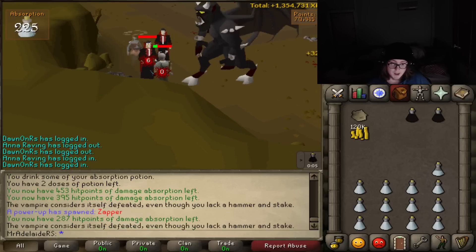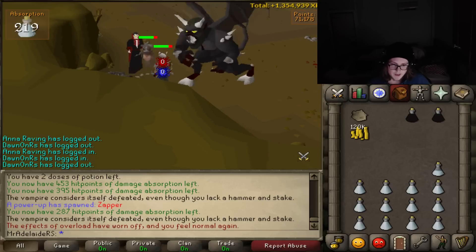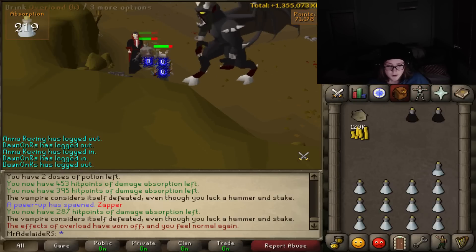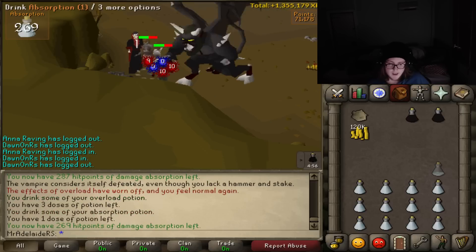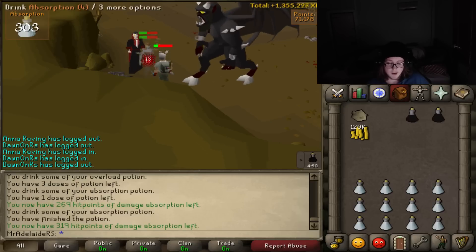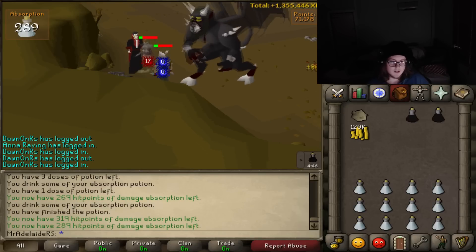Also, you can make a bit of money. After you buy your absorption pots and overloads, you'll eventually start getting enough points to spend on other things. If you want to build your Slayer Helm, do that. And then you'll be able to buy herb boxes every day — you can get like 15 per box. You buy that once per day, you can get 15 boxes, and you'll start making money off that as well. Just make sure you have enough potions before you waste your points on other stuff.